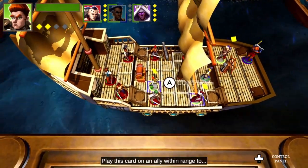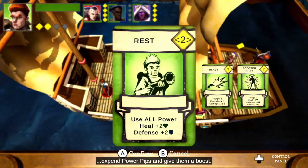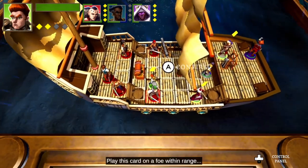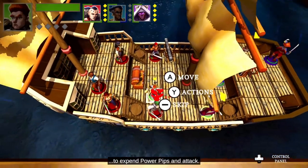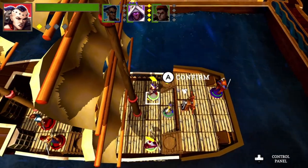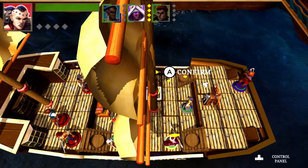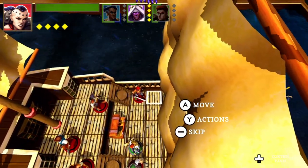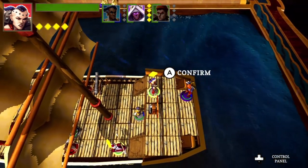Play this card on an ally within range to expend power pips and give them a boost. On an ally? I don't want that. I want to do this — card on a foe within range to expend power pips and attack. There we go. Come on. Okay, can I really go there? What the heck was that?